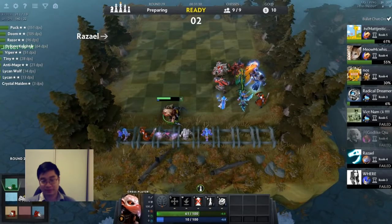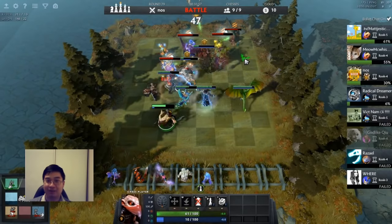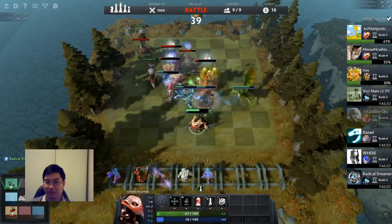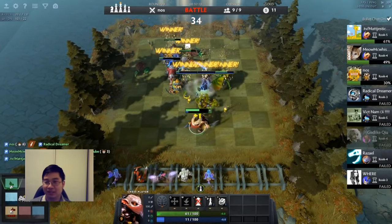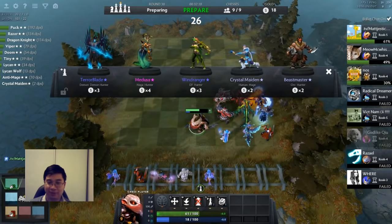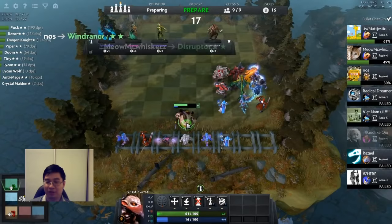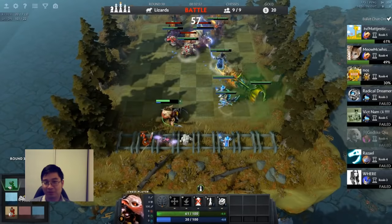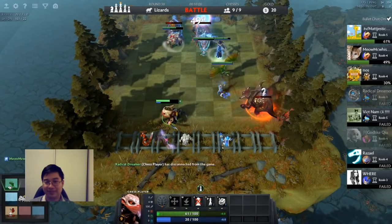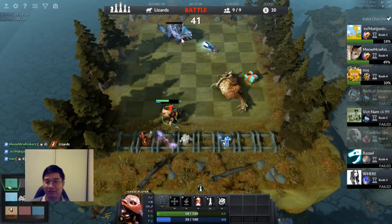Doom, Razor, and Puck were the top damage dealers. We'll be sitting on level nine for a while because we have no economy, but the good thing is we protected our health enough and have kept pace with the game — most players are already dead. We can narrow down which players we'll face and counter accordingly. Right now we're looking at the Elf player and the Goblin player as our main competitors. We're saving now — it's like a reverse saving strategy. We protected enough health that we can afford to save, and around round 30 we're still strong with two-star Doom and Viper doing great work.